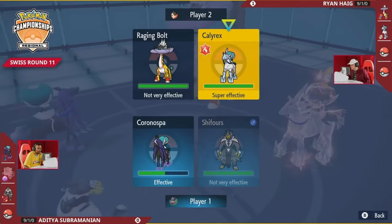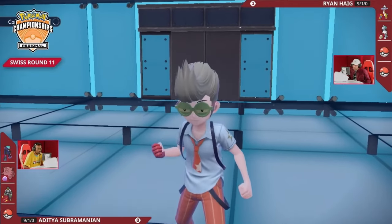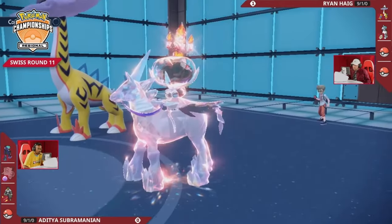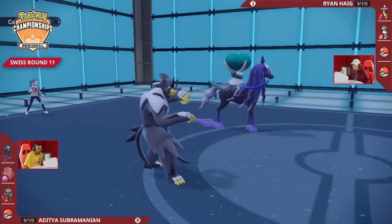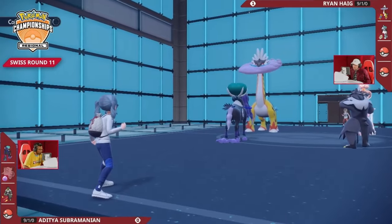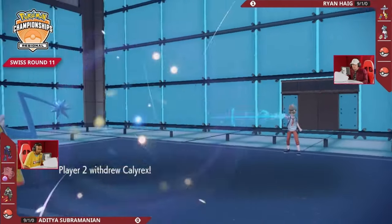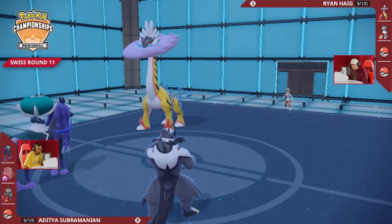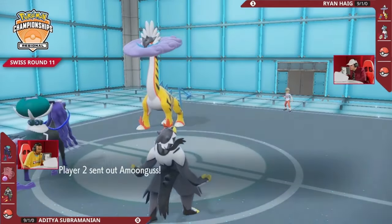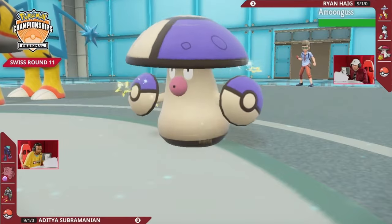That can be dangerous even if they're readying up a Thunderclap — it's a Focus Sash on Urshifu, so it would survive that hit at one HP. The amount of damage it can deal back with Surging Strikes, as well as Astral Barrage, is huge — no wonder that Calyrex is getting out of there. It does not want to take any damage from Urshifu. These are two really powerful Pokémon on the field right now for Adi.